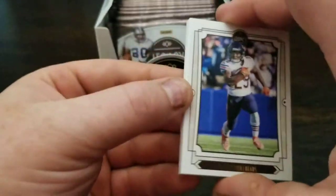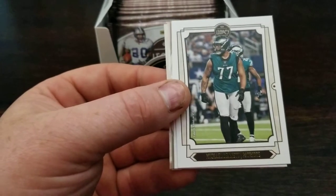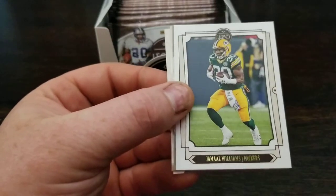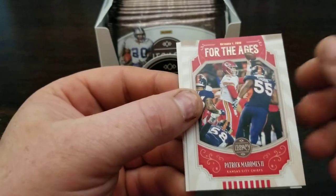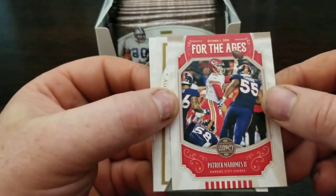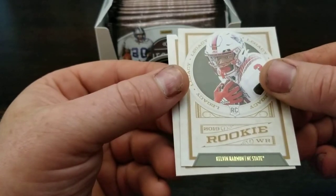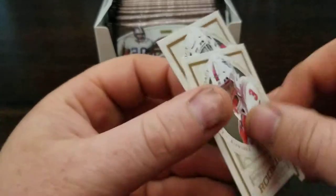Tariq Cohen, Odell Beckham, Michael Bennett, Jamal Williams, Roger Craig, Patrick Mahomes for the ages - those throw me off because they go with the color of their uniforms, but that's still a cool card. Calvin Harmon and Jeffrey Simmons are the rookies.